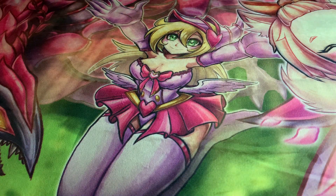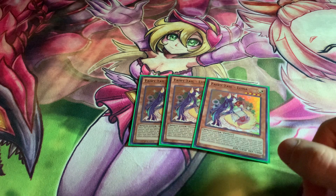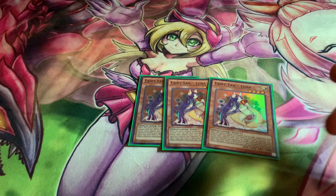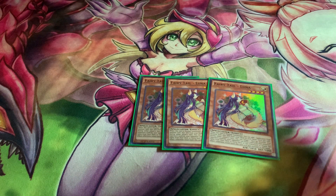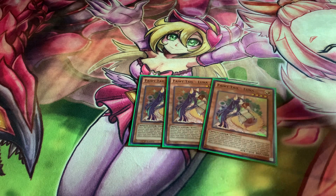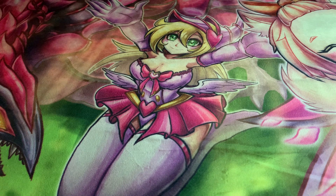Here's one of the interesting tech cards: Fairy Tale Luna. I questioned it at first but then I understood it. If you don't have Grand Maju, you can use this as your normal summon instead. It searches another copy of itself, so it's a free card in hand or another copy for next turn, and then it bounces stuff — you bounce it and another card on your opponent's field. Either they waste another copy or you just bounce stuff. What's really good is it puts another copy in hand, giving you more discard fodder for your Danger plays or other shenanigans.